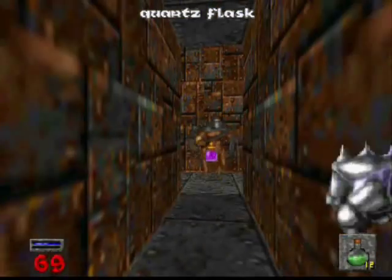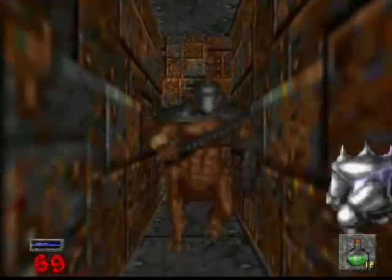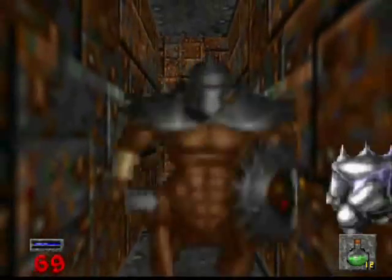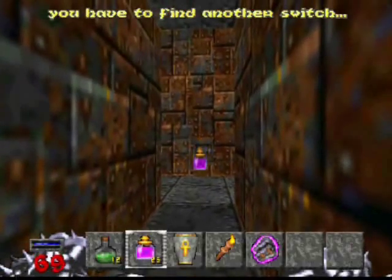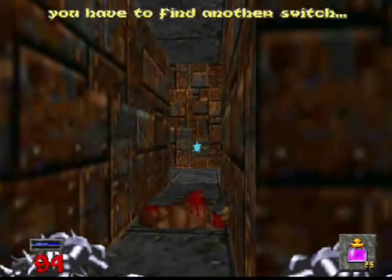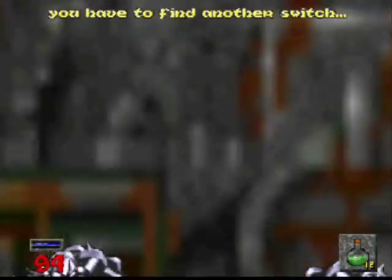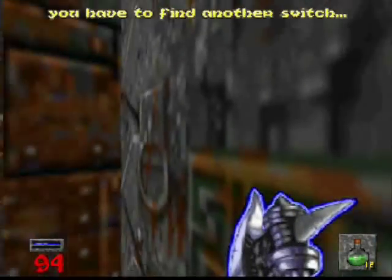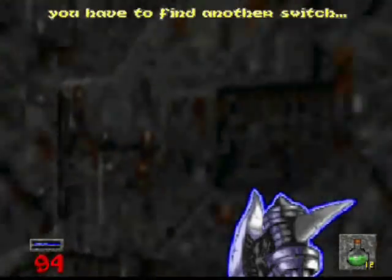Same area. I guess this is going to solve another third of the puzzle — what would that put us up to, four thirds? Yeah, that makes sense, sure, why not. A lot of quartz flasks though, so that's always good. It didn't solve another third — we actually have to find another switch. I wonder where that switch could be. So why don't we go open up that area and see if my hunch is correct.